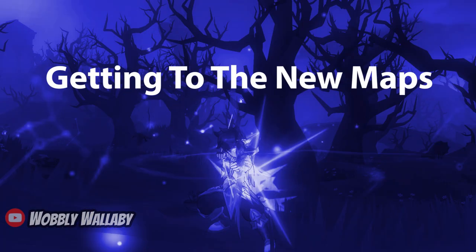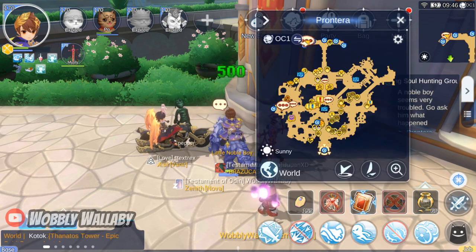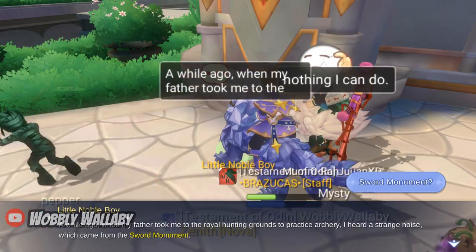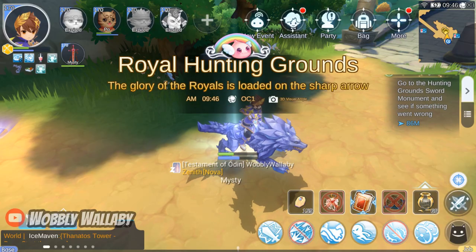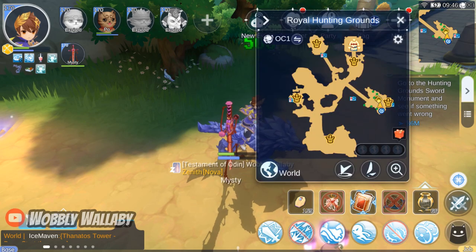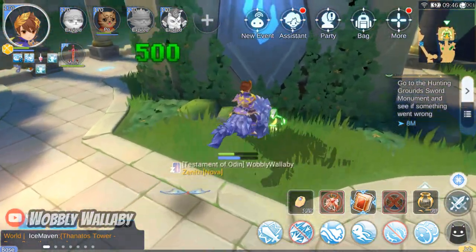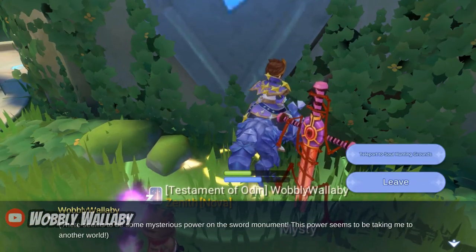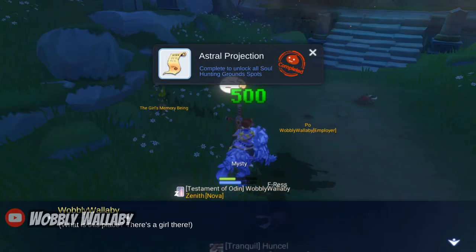Next, getting to the new maps. Go to Prontera and talk with the boy near the top left portal. The green quest is 'Malfunctioning Soul Hunting Grounds.' Go through the top left portal to access the Royal Hunting Grounds map. There are crowns on the map that allow you to instantly teleport to certain locations. Click one to go to the top right, talk to the giant monument, and choose to teleport to Soul Hunting Grounds. Now you have access to Soul Hunting Grounds as well.